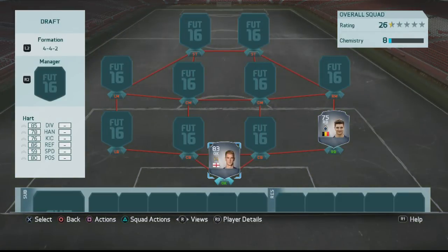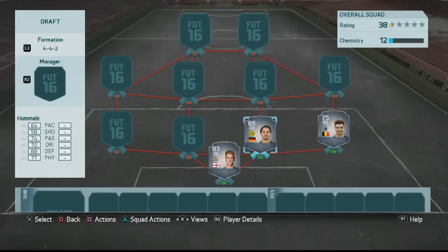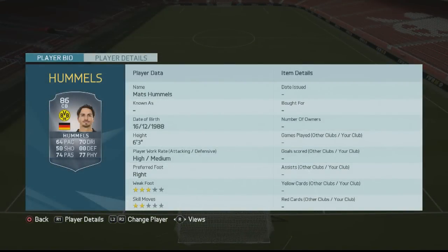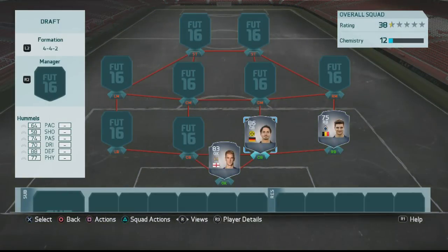Joe Hart has good height — he's six foot five — with decent stats. At the stage of the draft I was at, I couldn't really complain because Neuer, Courtois, and De Gea had already been taken. The first centre-back is Mats Hummels — not an early pick for me, but a decent pickup nonetheless. He's got solid stats; the only thing that might let him down is his high/medium work rates, which I didn't realize at the time.